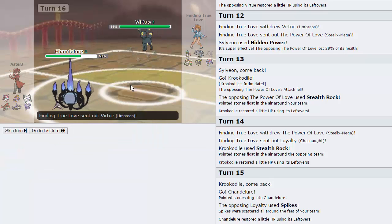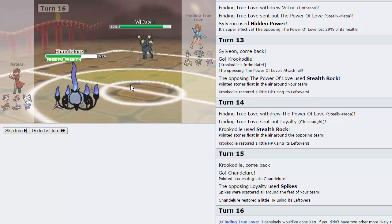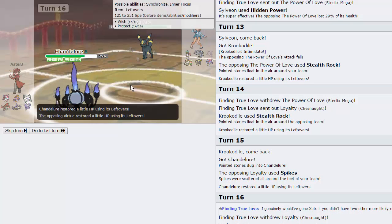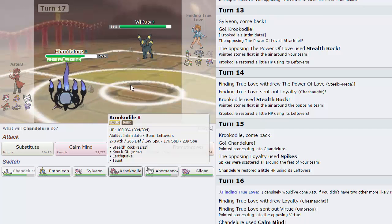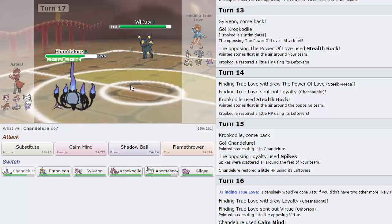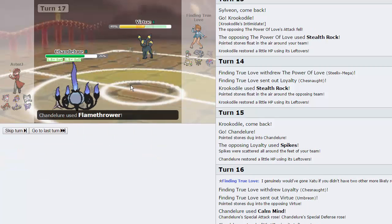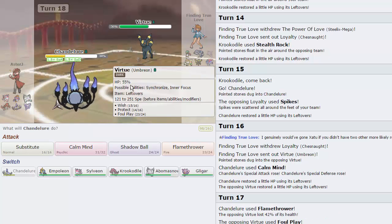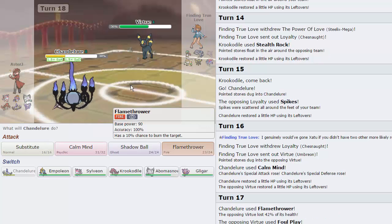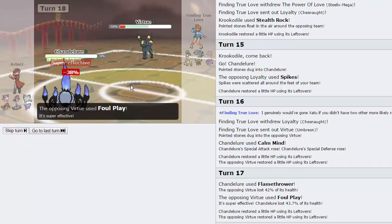He says he genuinely would have gone Xatu if I didn't have two or more other likely Rockers — I can see his thought process on that. My Krook is Intimidate Leftovers so it's pretty likely it would carry Stealth Rocks. I get a Calm Mind up and go for Flamethrower to see how much it does — 42%, which isn't bad at all. He goes for Foul Play; obviously the next one would take me out. I go for Flamethrower again to knock it down to 10%. He Foul Plays and kills me.